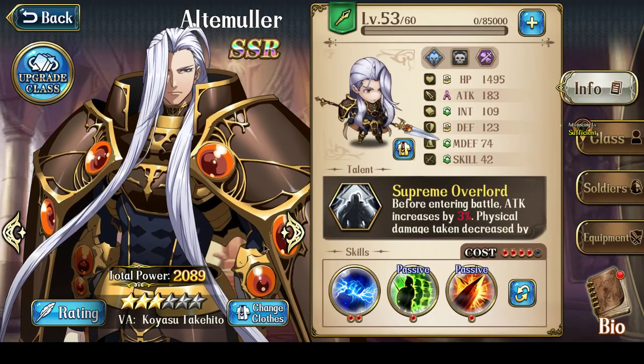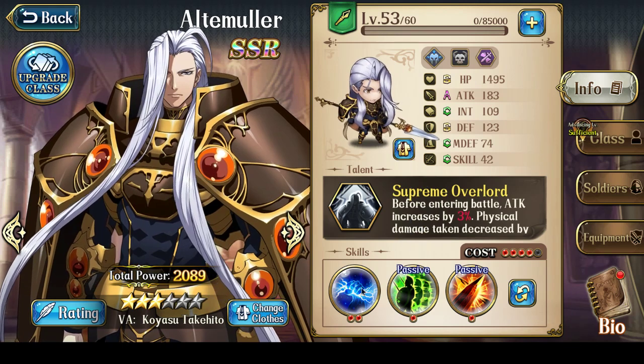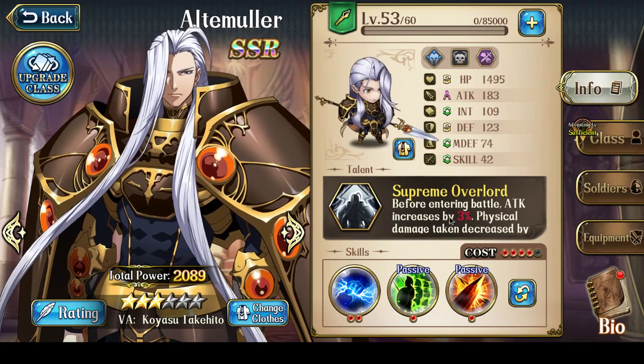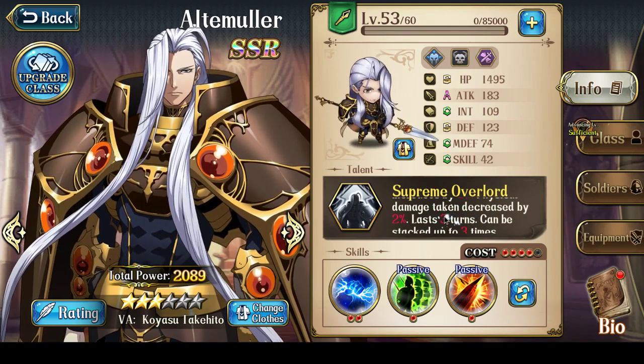That means if you're going to use Alte Muller seriously, you need to get both his Grand Marshal class for the faction buff, and then go into Dragon Knight and Dragon Master so that he is a flyer with high mobility and can be a secondary damage dealer, due to his soldiers providing plus attack.